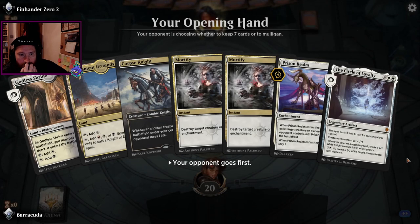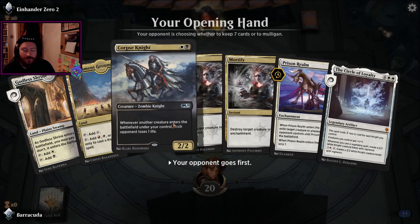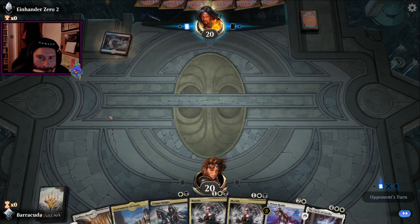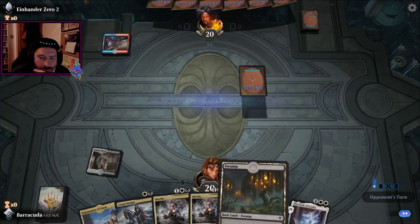Two-lander. That does mean I can't get my Corpse Knight out until I draw a land. I've got three removal though, which I love. I love my removal. Do I get to keep it? I think so.